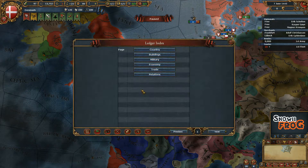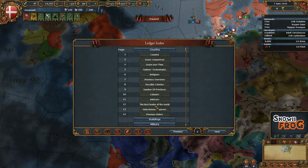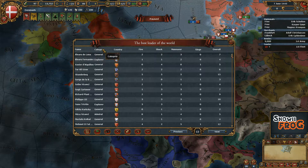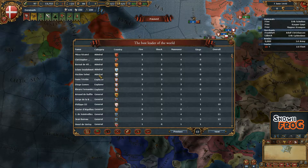Then we go into the ledger, go into country, and number 12 — the best leader in the world. These will be just randomized, probably by name. If you click category, then category again, you get admirals at the top.